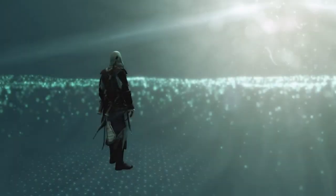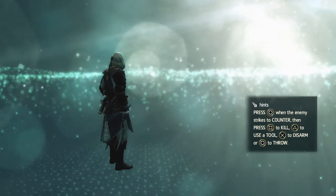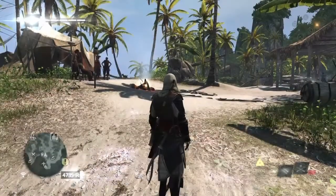Hi everybody, welcome back to my 100% walkthrough of Assassin's Creed IV Black Flag. On this video we're going to get all the chests that are on Illa Vash. There's only four of them and it doesn't take long — it's a very short video.